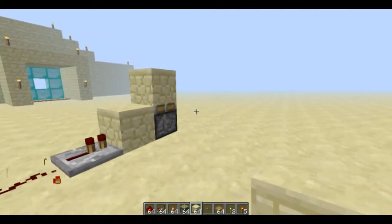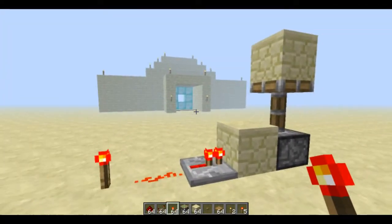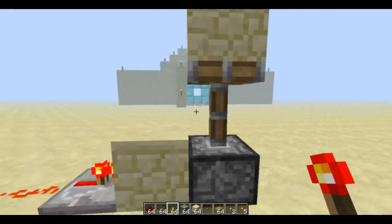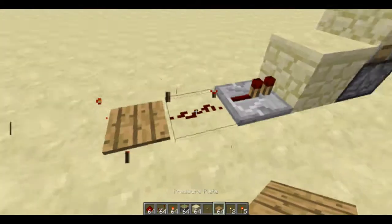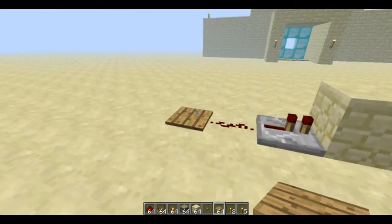If I break this it comes down; if I put it back it goes back up. That's pretty much what the pressure plate does — it's cutting off the signal. So when the pistons are up, like they are now, and I step onto a pressure plate, you can see up and down, but we need to counteract that somehow, and I'll show you how now.